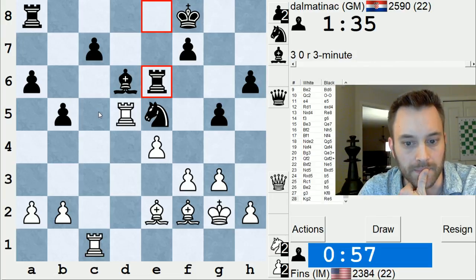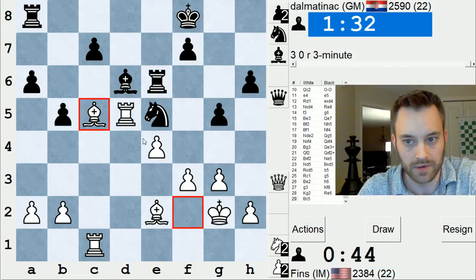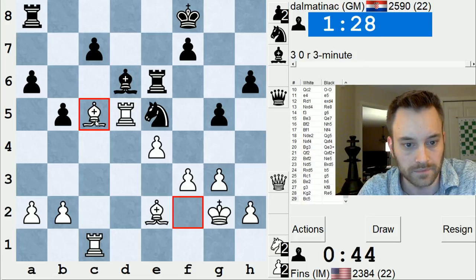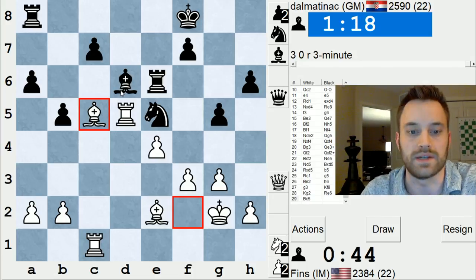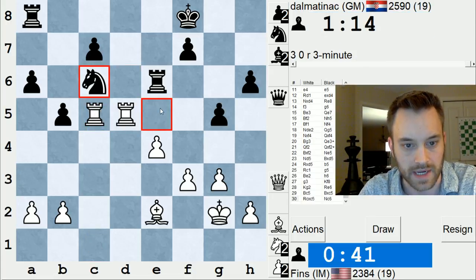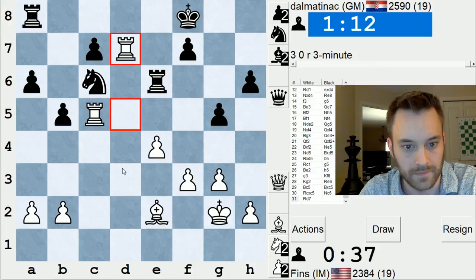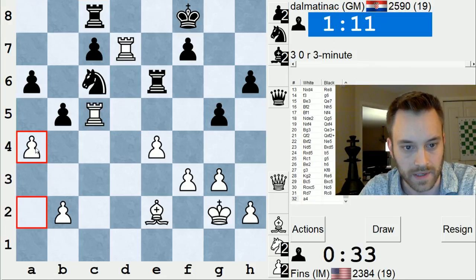Bishop c5 is something I can look at. I'm not sure how much this trade benefits me on d6, but at least if I get the swap, I can bring my rook in to the c7 square. Let's take this way — attack the knight. Let's bring that in, attack this pawn. Now let's play a4.